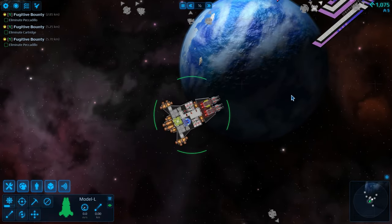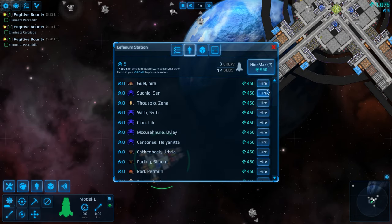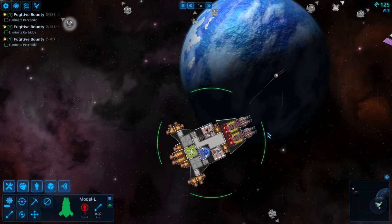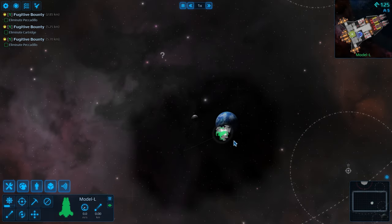Let's go ahead and get some more crew on board and see how many we can hire. Can I hire four? I can only hire two. We've got one crew in EVA. Let's go ahead and find one of those bounties.